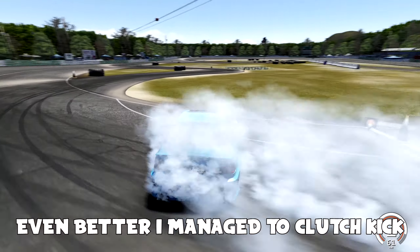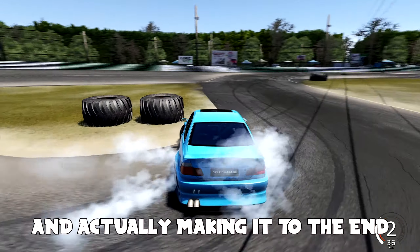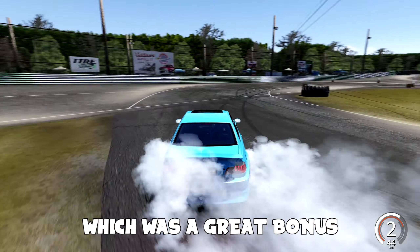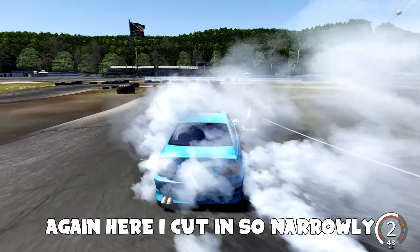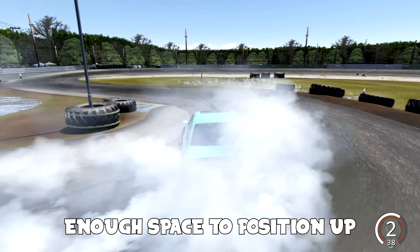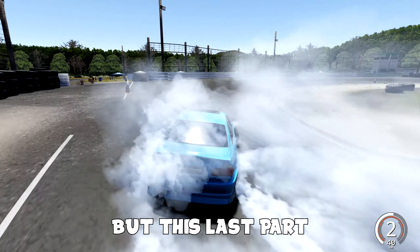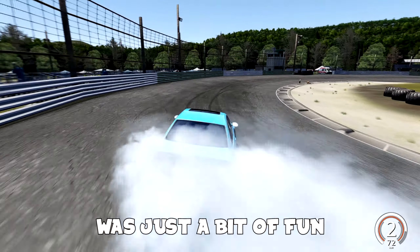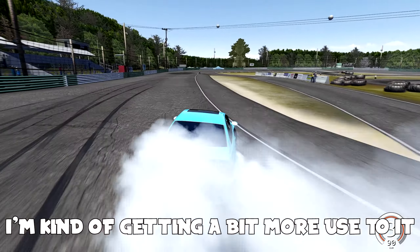Attempt number three went even better. I managed to clutch kick into the drift and kind of end up going all the way around the track and actually making it to the end, which was a great bonus. However, the lines weren't particularly great — I cut in so narrowly I didn't leave myself enough space to position up on that corner. It went a bit too wide on the end, but this last part was just great fun as I came back around, having a bit of drifting fun and getting a bit more used to it.